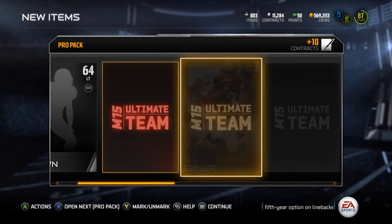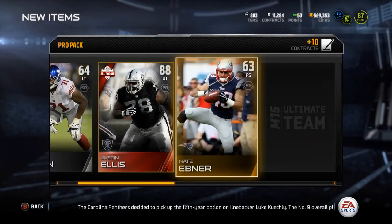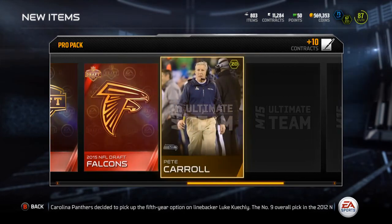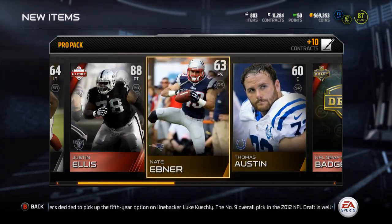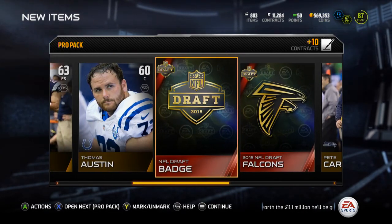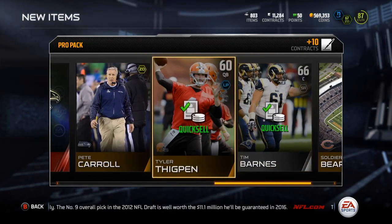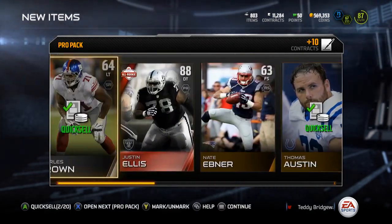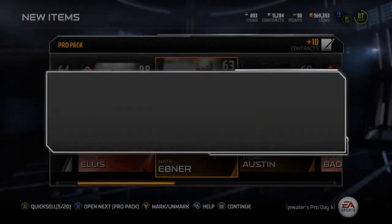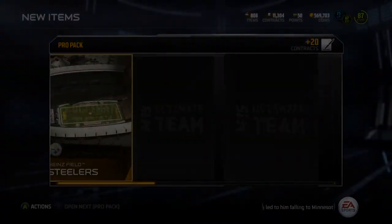Charles Brown. All-rookie Justin Ellis — this dude's worth like 2K. A Draft collectible — wow, okay, this was a pretty solid pack. The Falcons draft pick, the NFL Draft badge, and a Justin Ellis. I'll take it. That's a solid pack right there. That is not half bad.